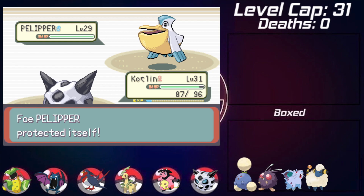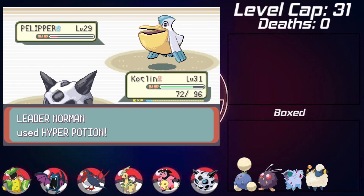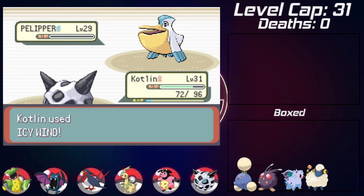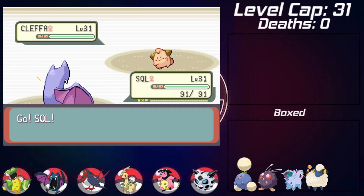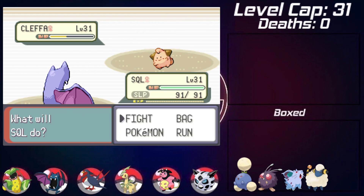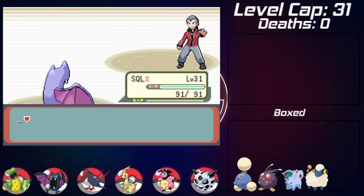With Drowzee gone the Disable is lifted. I use Icy Wind to lower Pelipper's speed as much as possible as it uses Mist. I keep firing off Icy Winds for the STAB damage - it's neutral but the best option as Pelipper can't really hit Glalie effectively. After taking out Pelipper, he sends in Cleffa. I swap to Golbat for an easy Wing Attack which crits, and Cleffa goes for Sing and heals with a Sitrus Berry. Deciding Cleffa can't really hurt Golbat, I just wait for the sleep to wear off, get the win, and beat Norman.